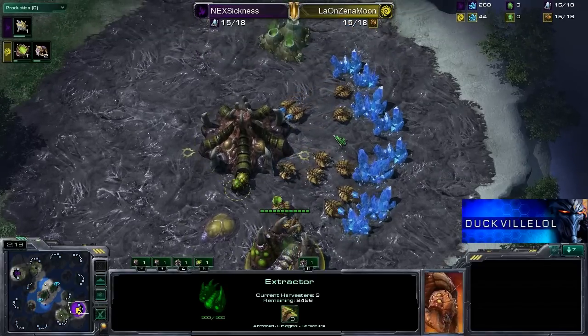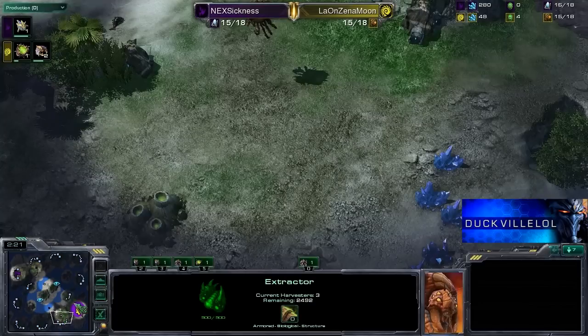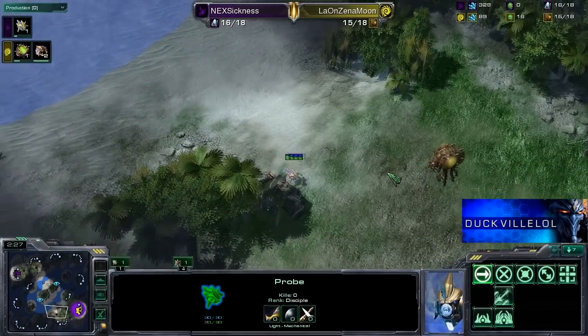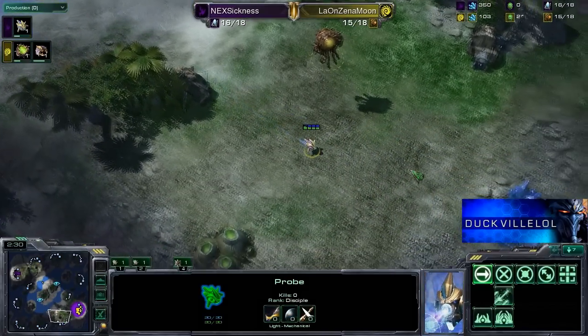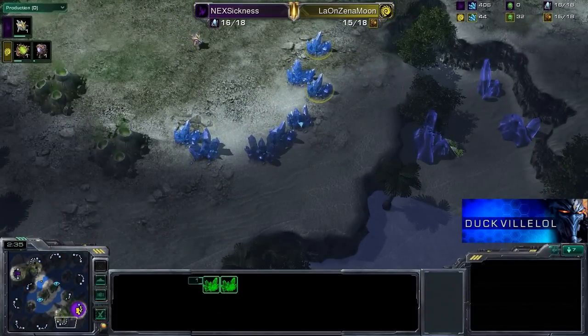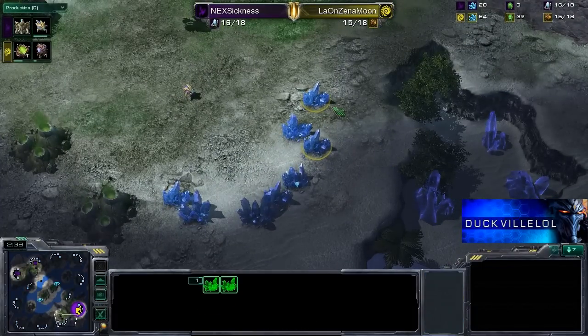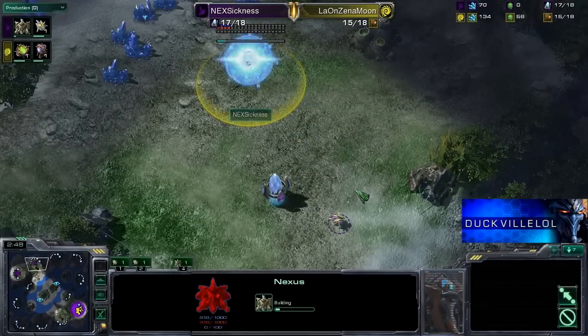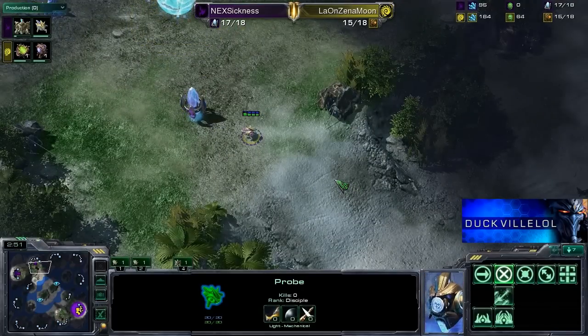Pet is not getting the fast hatchery, just perhaps a little bit worried about some of the shenanigans that Sickness tends to pull with cannons. He has done some crazy cannon rushes — I'm not actually sure how you would cannon rush this map, there's not enough space behind the mineral line to block it out. Either way we're not going to see that, because Sickness has gone Nexus first and is going to put down the forge in just a second once he gets some more minerals.